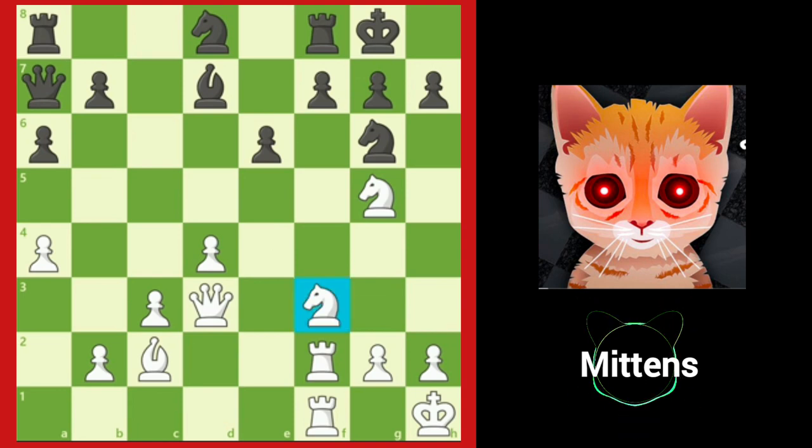White's other knight protects the knight on g5 and also controls key central squares. White's rooks are connected and ready to jump into action on the f-file once White's knight on f3 moves.